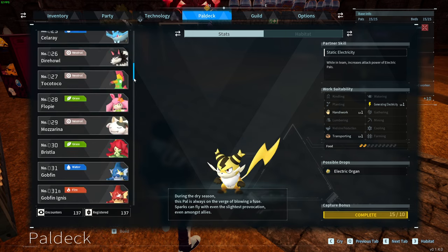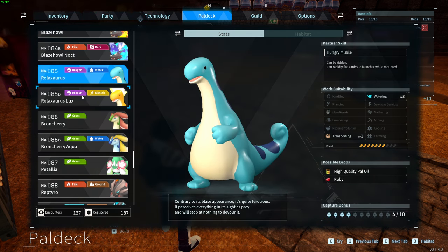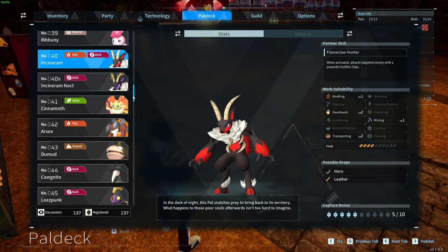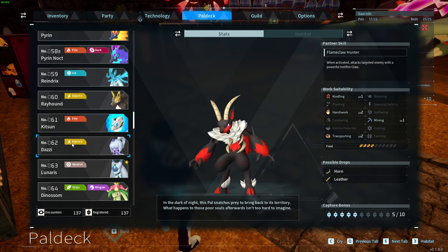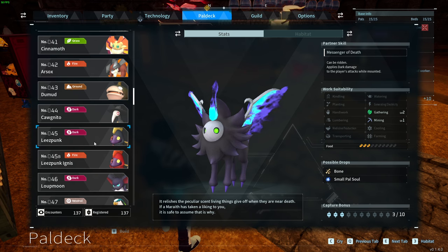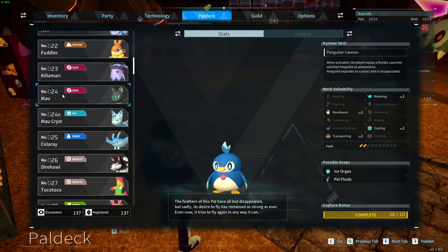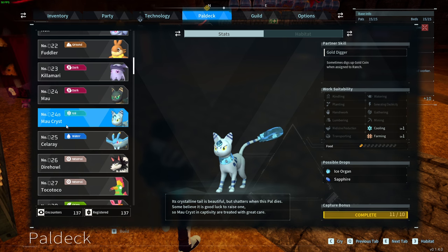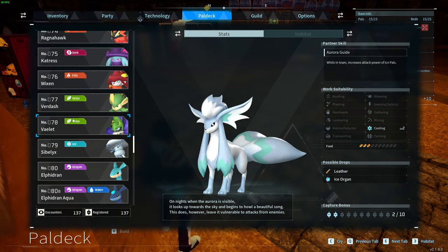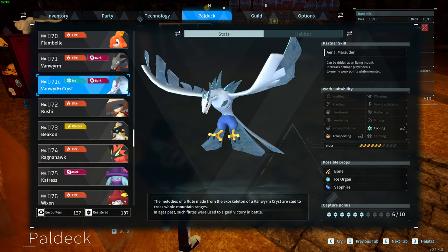If you combine number 7 SPARKIT with number 85 RELAXAURUS, you will get an egg in which you will hatch the RELAXAURUS LUX. INCINARUM number 40 with MARAES number 66 gives you the INCINARUM NUGT, which is number 40B. Use PENGLAD number 10 with MAO number 24 in order to receive MAO CRYST number 24B. Number 57 FOXICAL with number 71 VANVIRM gives you the VANVIRM CRYST, number 71B.